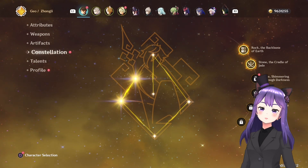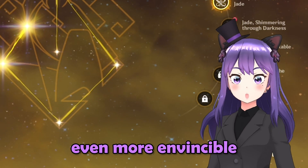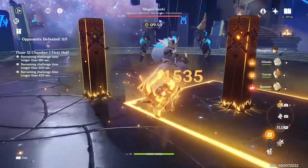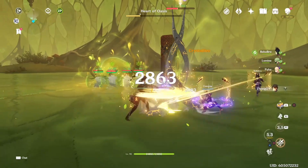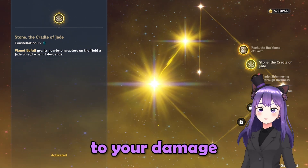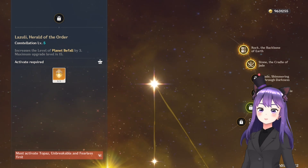For his constellations, they are pretty good but not essential. He's already perfect without them, but having them makes him even more invincible. C1 is the least impactful — it gives you another pillar on the field, dealing Geo damage and providing more particles. C2 gives a shield to all other players in co-op when you use your burst, which is helpful in co-op but won't add anything to your own damage. C3 and C5, as usual, are good for increasing talent levels by 3, giving an even stronger shield and burst.